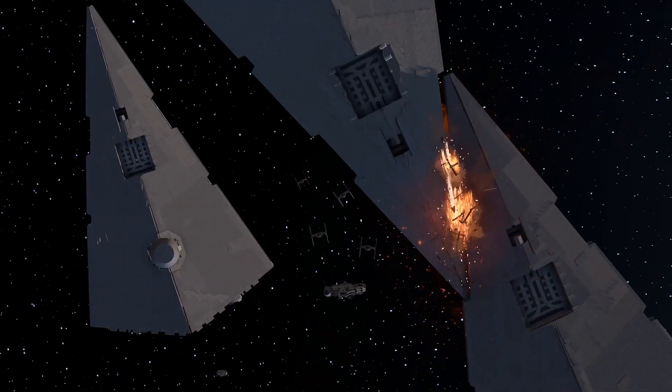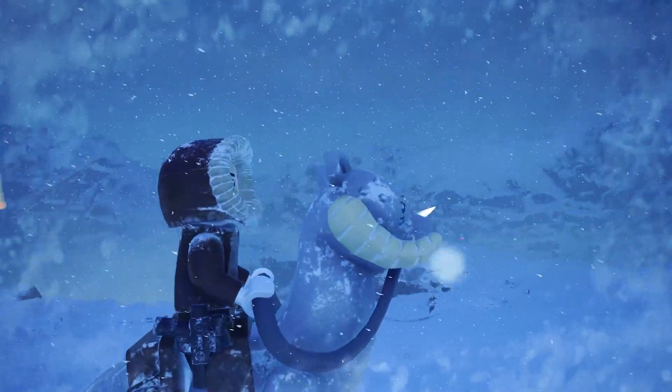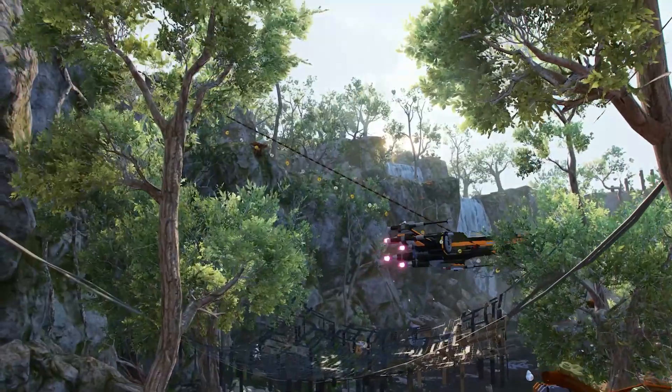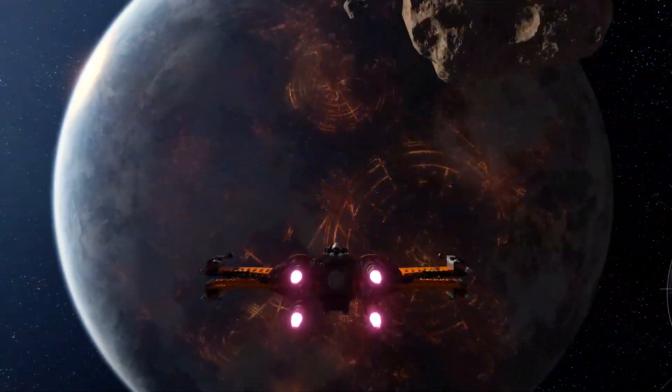Players can also take their adventures to new heights by progressively unlocking planets as you journey your way through the saga. Just open the holoprojector to access the galaxy map and chart your course. Space travel comes with its own set of exciting encounters.